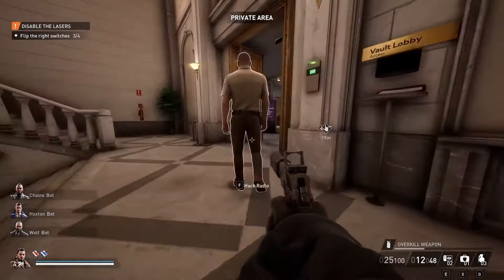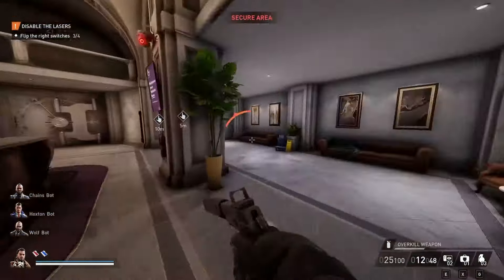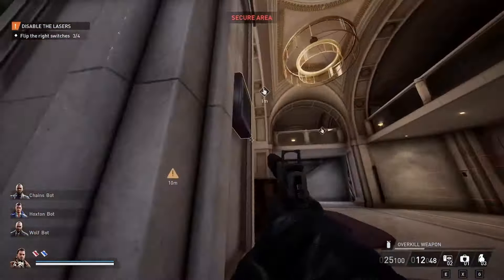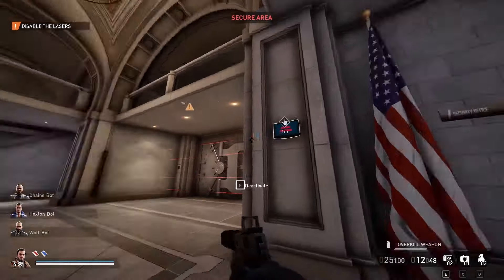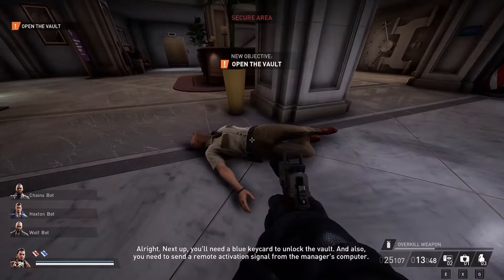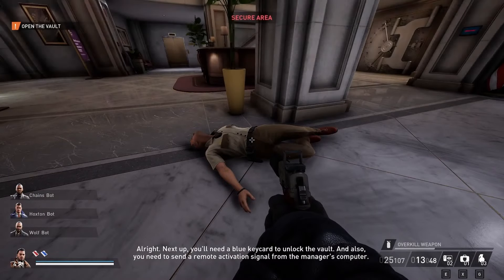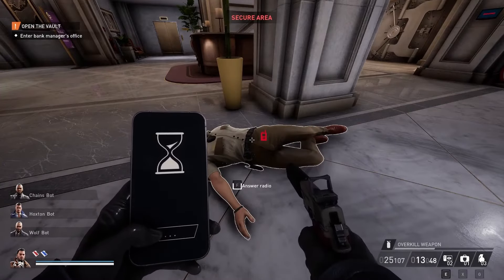But here's the exciting part. If you're quick and stealthy enough, you might just be able to slip through most heist locations without ever alerting the authorities. And guess what? That means you won't even need to wear your mask for too long. So for those moments when you're feeling extra sneaky, you might just get away with showing off your charming mug to the world, at least temporarily.